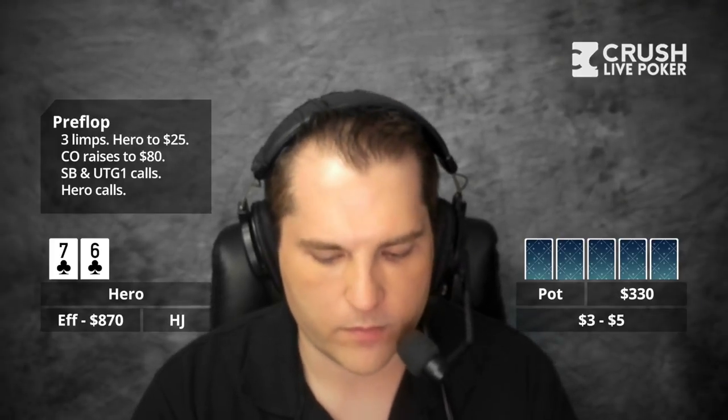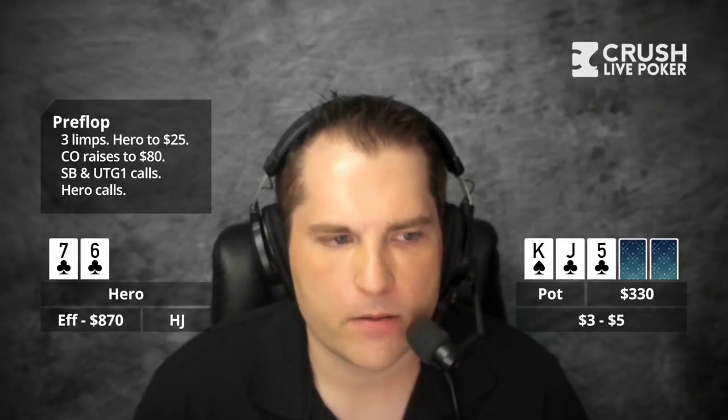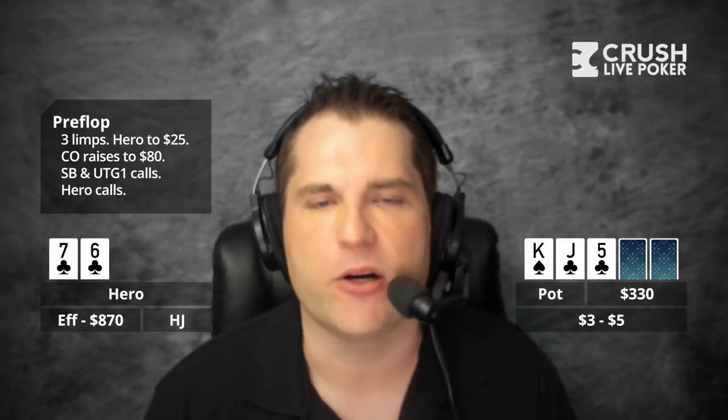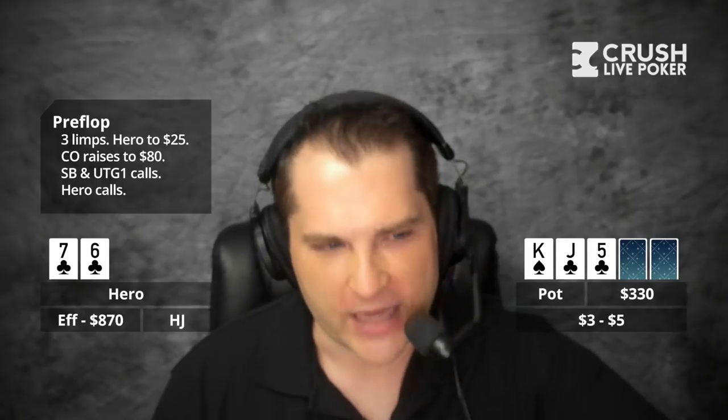I mean, I think I would call now for $55. So the flop's pot is $320, and the flop is king of spades, jack of clubs, five of clubs. Okay, so you flop sort of a dryish flush draw with seven-six of clubs, but you do have some backdoor straight potential. Which, by the way, is why these middling suited connectors actually do a little bit better shorthanded — kind of like in PLO. They do better shorthanded because now you've got to be concerned about being overflushed here, which is the whole reason why I'm not sweetening a hand like this. I would rather sweeten an ace-x suited hand.